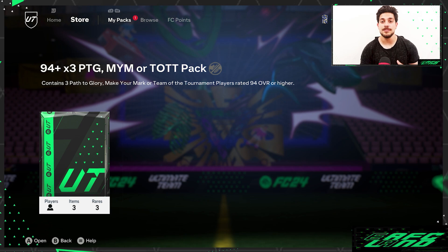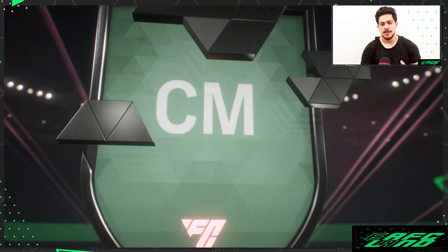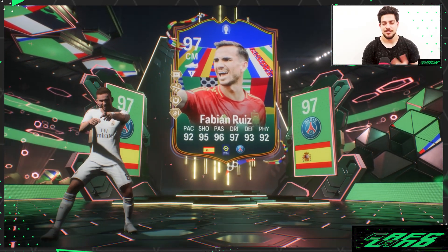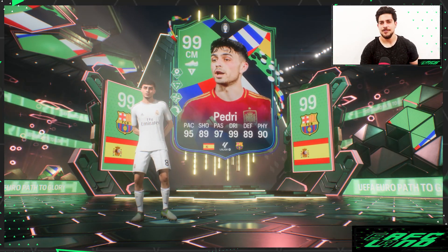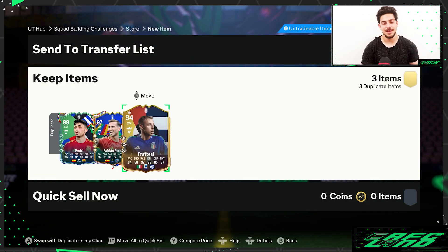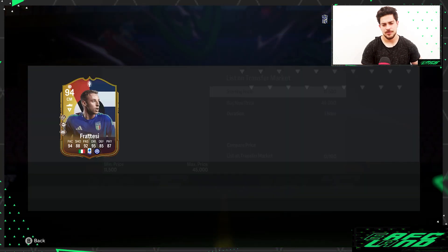Last pack — 94+ times three Path to Glory, Make Your Mark or Team of the Tournament players, rated 94 or higher. Let's get into it. Okay — Spain sentiment. Oh come on, I probably already have this one. Let me find the pick — funny, Pedro! I have Pedro too, come on. I already have 99-rated Pedro. Look for the SBC, but that's such a bummer. All three player duplicates — that's so annoying. Pedro is still good, but still...